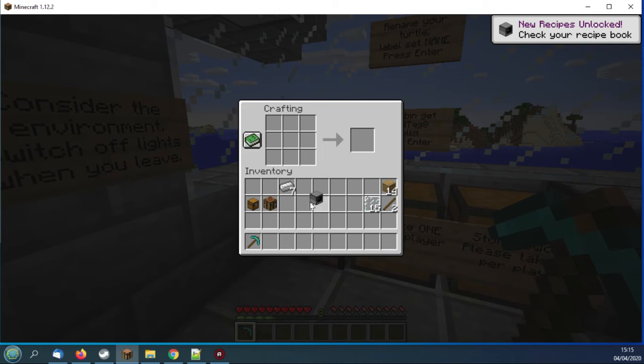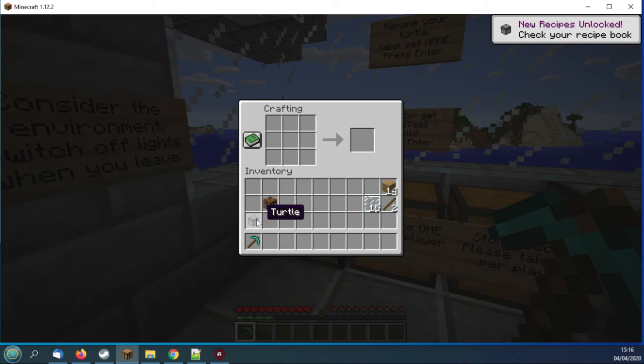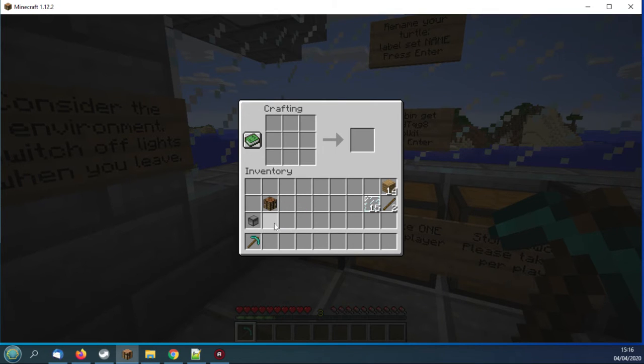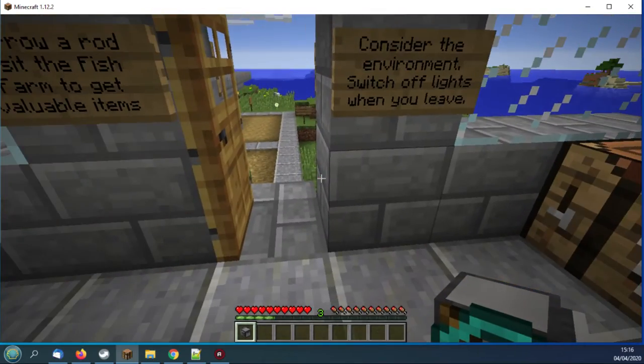To turn the computer into a moving computer — also known as a turtle — you put the computer in the middle, iron all the way around it, and a chest. There we go, we've now got a turtle. On its own it's pretty useless, but if you combine the turtle with a crafting table and a diamond pickaxe, you get a crafty mining turtle. And those are what are already in the chest. So we've crafted our turtle — let's go outside and use it.